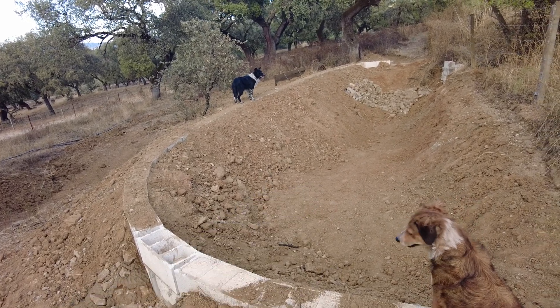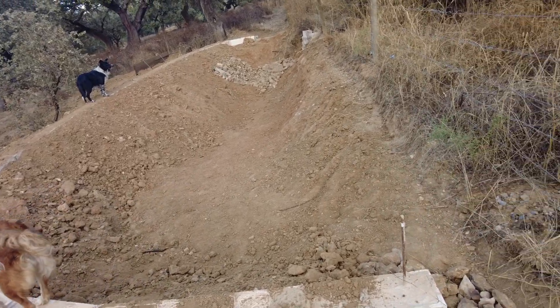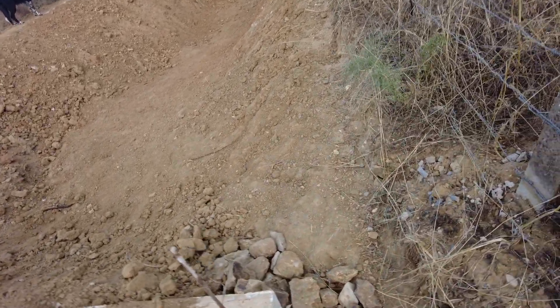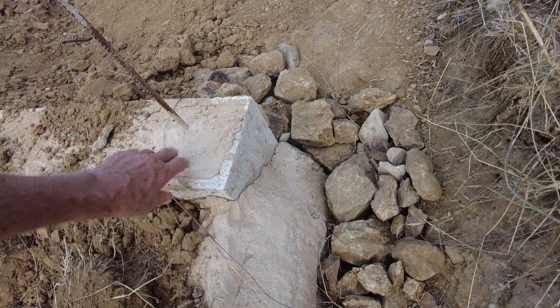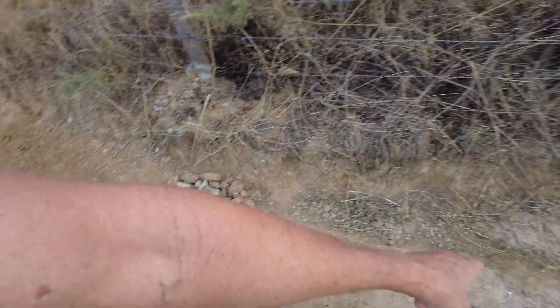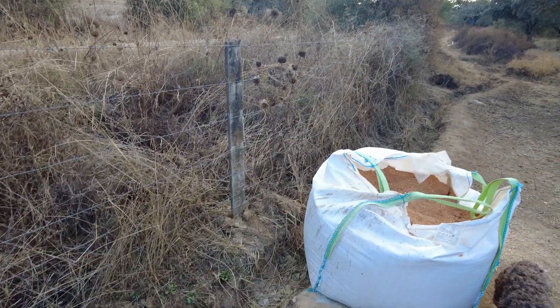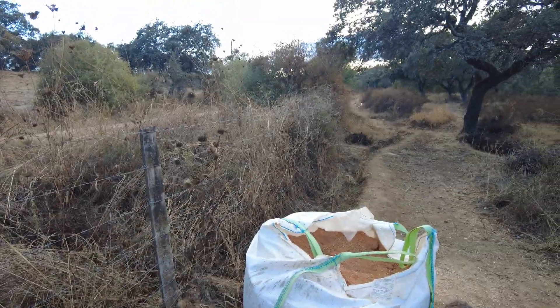When the water reaches this level — about here in the middle of this cinder block — it will start flowing into this canal to irrigate everything on that side.